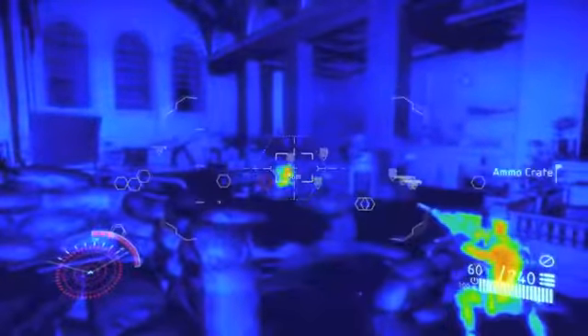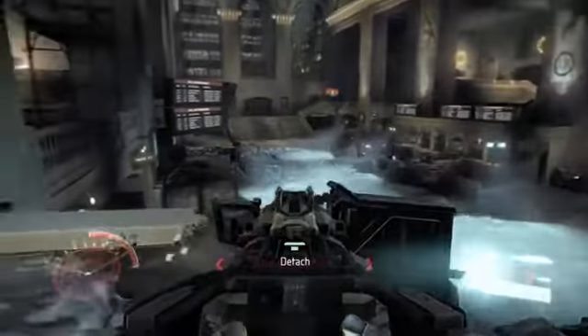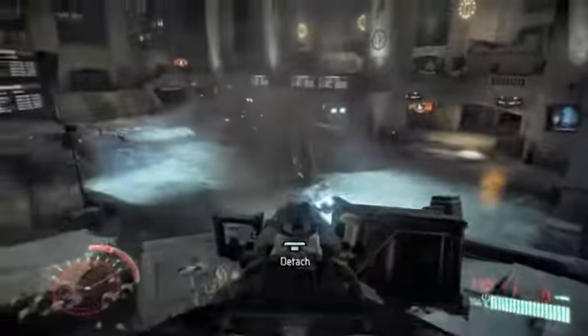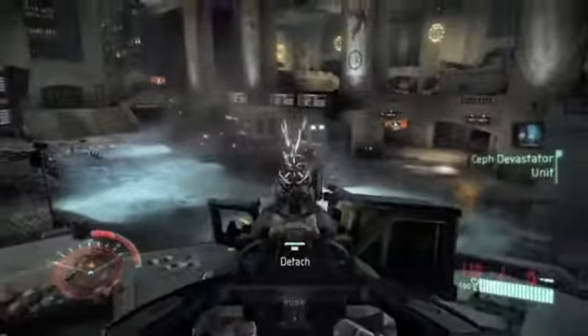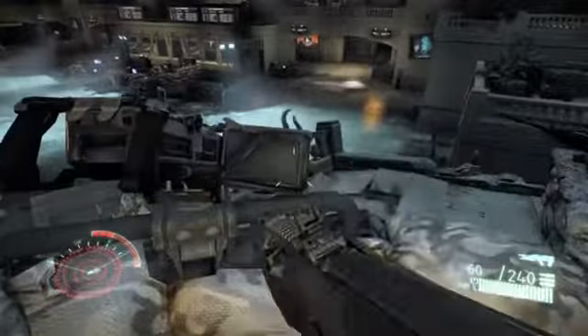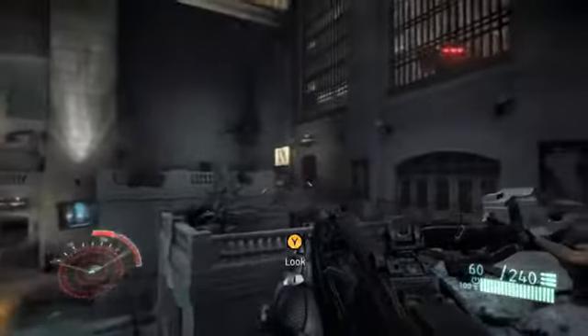One of the key points of Crysis 2 is what we call the choreographed sandbox. Choreographed sandbox combines the freedom of a sandbox game with the intensity and choreography of a linear shooter. And as all these events are occurring in the sandbox, I want you to pay particular attention to how the art changes over the course of the level. Right now it's very clean and well-lit and pristine, but as the battle rages on and on, it's going to get more and more damaged.